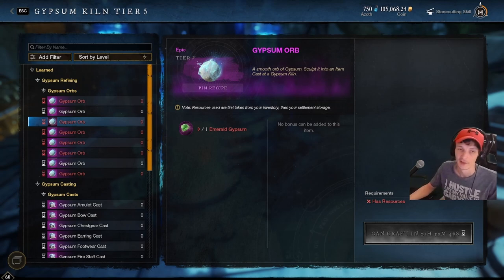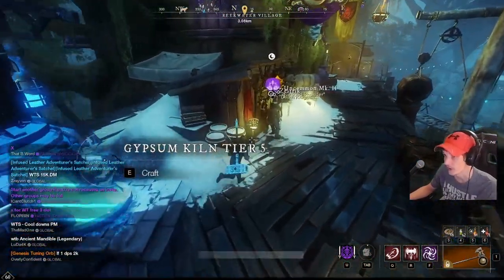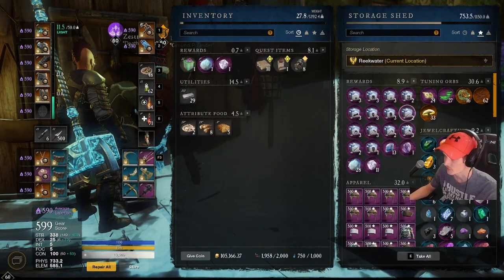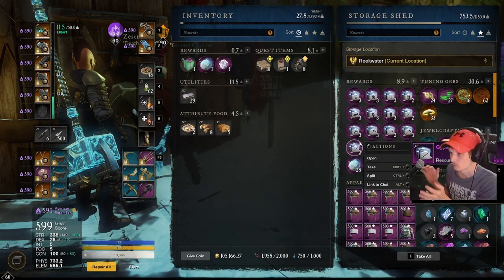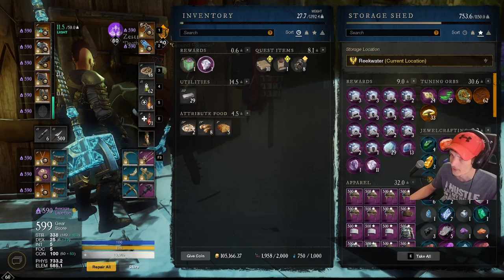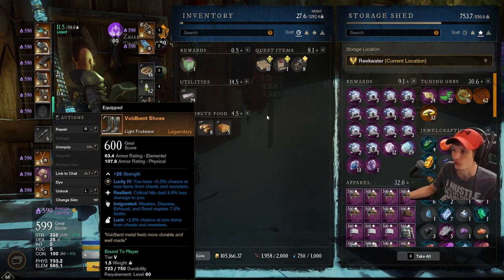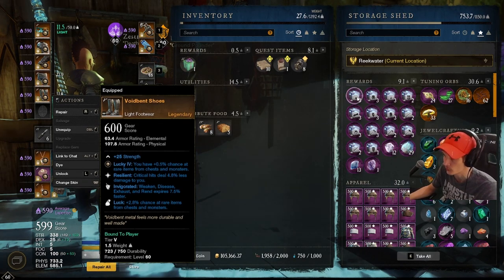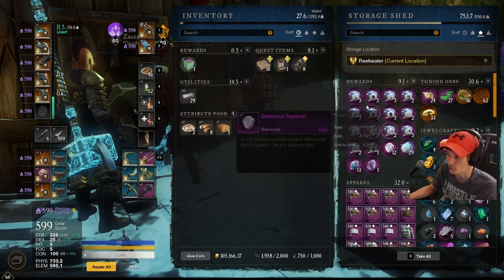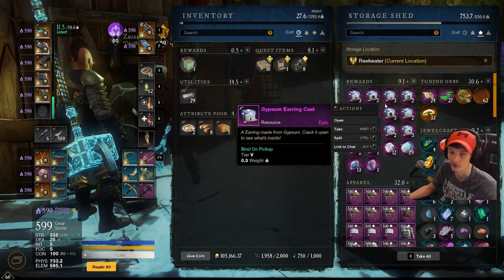Number three — make sure you're doing your casts each day so you can get almost 600 on the first day. You can see in my inventory I have a bunch of casts already saved up. Once the update comes out I'll be able to use all these casts and get 600 on the first day. Make sure you're doing all your orbs each day, saving and stockpiling your casts. Unless you have a bunch of extra gypsum orbs, only do the ones you really need — definitely your armor, then maybe one weapon and some jewelry.